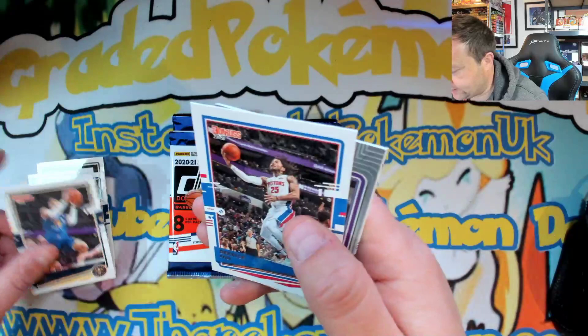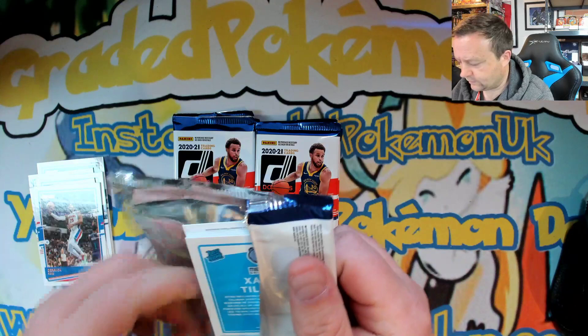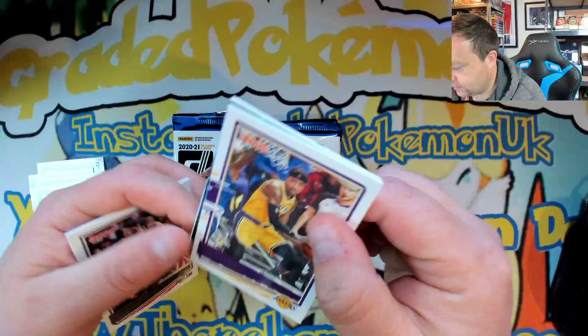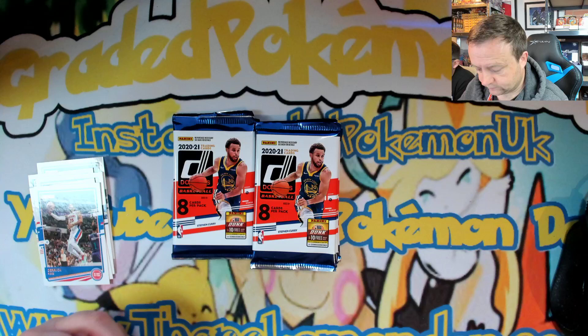Spencer Dinwiddie, Shai, Lonzo Ball, Gary Harris, Derrick Rose. We've got a De'Aaron Fox, a Grant Afsahi, and a CJ Elleby rookie. Miles Turner, Trae Young, Carmelo Anthony. We've got Norvel Pelle, Steven Adams, Steph Curry - that's a nice one. We've got Shake Milton, Nico Mannion, and Xavier Tillman.